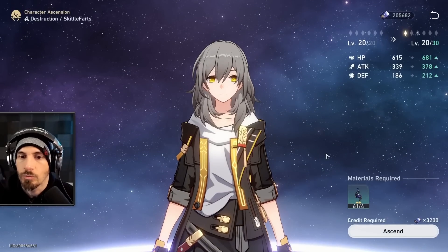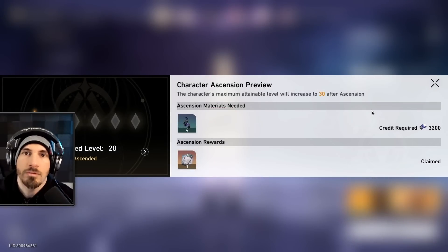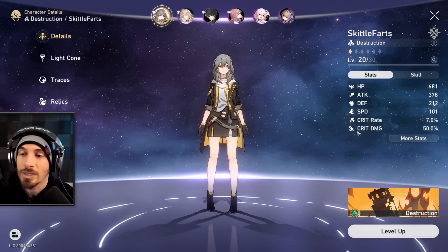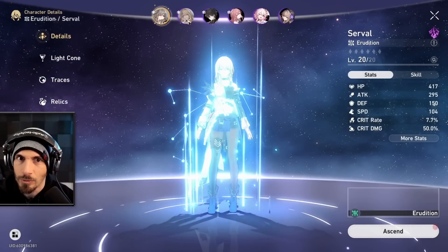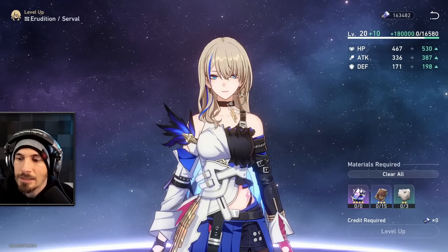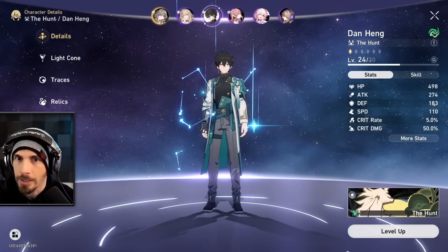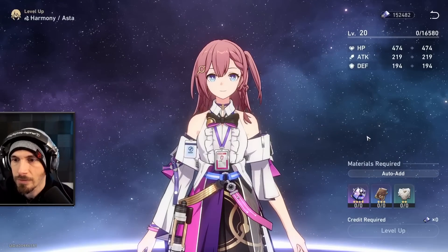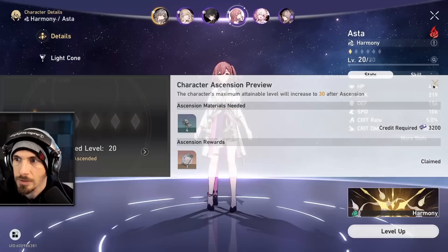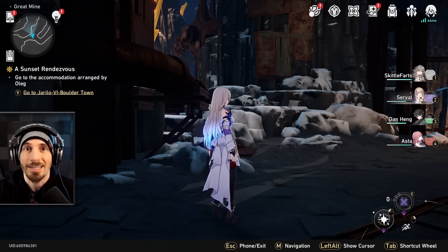This is a great place to stop, because we're going to ascend all of these things and I'm also going to edit this video. We have to do all our summons again — we did 10 pulls in the first episode. All those light cones are not around anymore. Now that all our team is lopsided, some units upgraded and some not, let's ascend her anyway even if we don't have anything to level. This is a good place to stop for the second episode — hope you guys enjoyed it, see you in the next one.